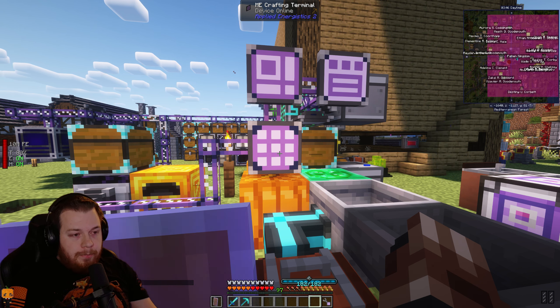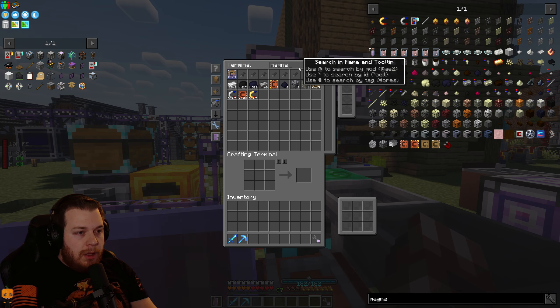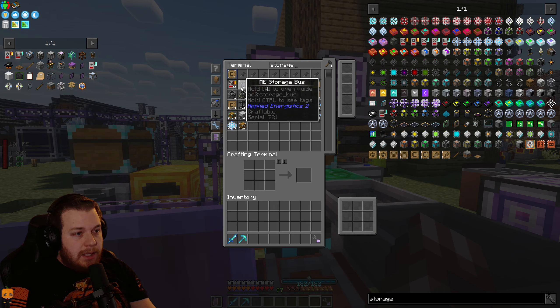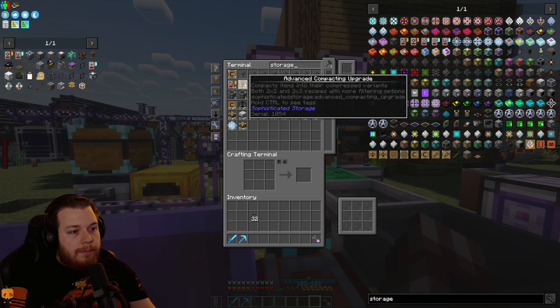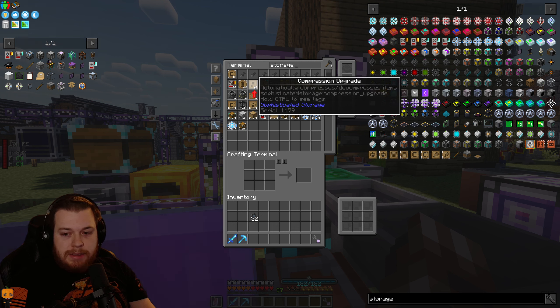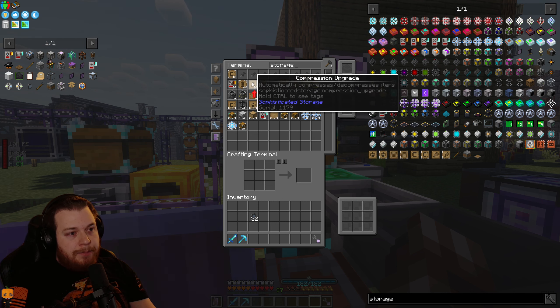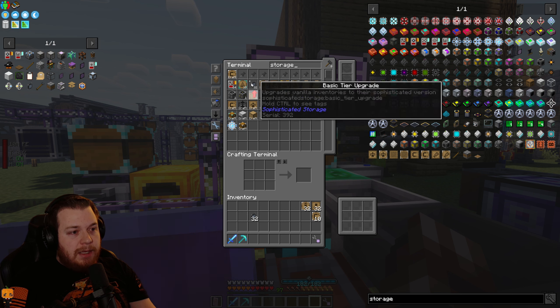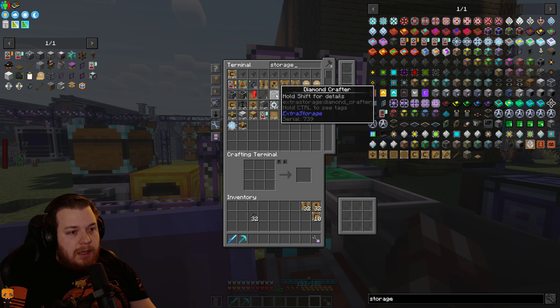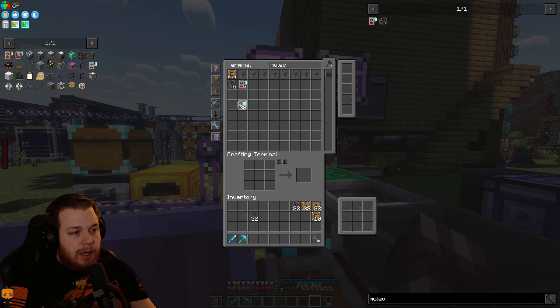I have a different idea. The only thing I need to make is a couple more advanced magnet upgrades, and then grab some materials — we're going to need some storage buses. I crafted a stack of each of these. There's the compression upgrade that automatically compresses and decompresses items, and there's the advanced compacting upgrade which only compacts.